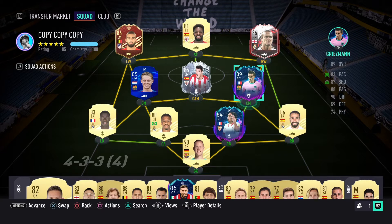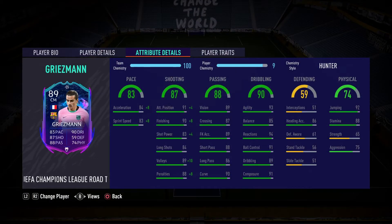Looking against his base card on FutBin, he's had a plus four pace upgrade, a plus two shooting upgrade, plus four passing, plus two dribbling, plus two defending, and plus two on his physical stats as well. Looking nice — the 79 pace on the base card was the reason you don't see him in Weekend League this year, but looking at these in-game stats...